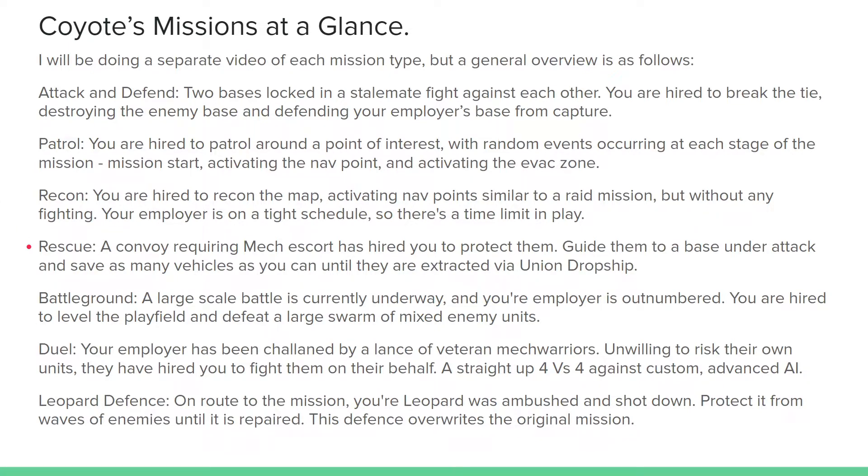Rescue plays out very similar to Battletech's convoy escort mission type, where a convoy requiring mech escort has hired you to protect them. You spawn on one side of the map, there's a nav point on the other side which is a base under attack. You gotta escort the vehicles over to that nav point, they stay there for a couple minutes, you defend them, a dropship comes down, picks them up, and then you defend the dropship for a couple minutes before the mission ends.